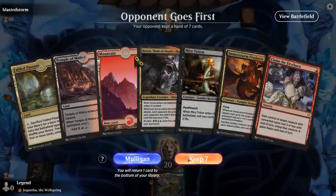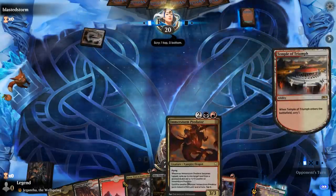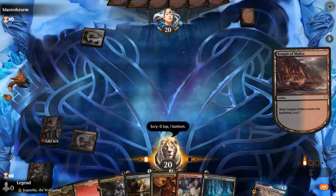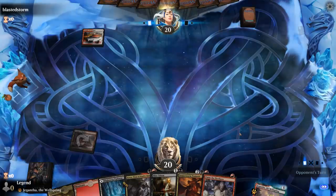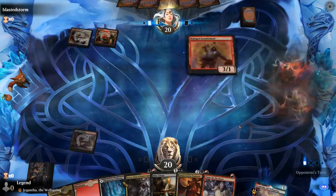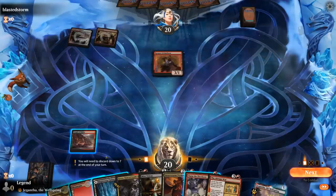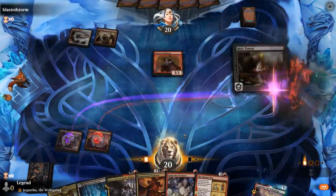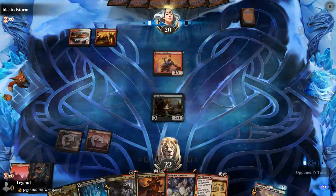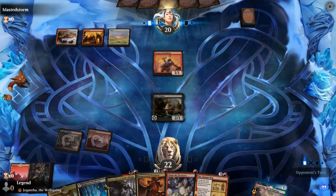We're on the draw with a reasonable hand — Mire Triton to fill the graveyard for Kroxa, Claim to go with Predator. We don't need more lands, we'll be fine with 4. The opponent is on red-white with a Kargan Intimidator, so maybe an aggro deck or warrior tribal. This should be a reasonable matchup for our various Claim the Firstborn type effects. We just need to make sure the Predator survives so we have a way to sacrifice those creatures afterwards.